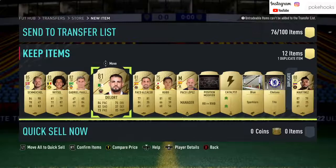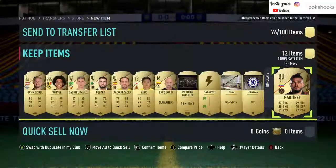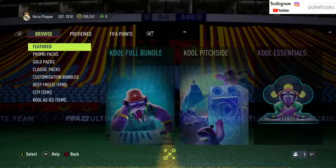We've got one pack in the store from the daily SBC — it's the rare gold pack, so you get a 25k pack for submitting a bronze and silver team really. Goalkeeper — oh, it's an 85 Schmeichel as well! And it should be a tradable pack. It's on trades — wait, it's untradeable. That's kind of disappointing that it's untradable.